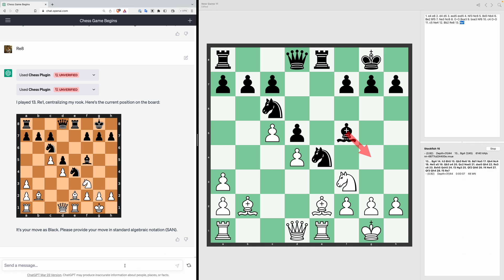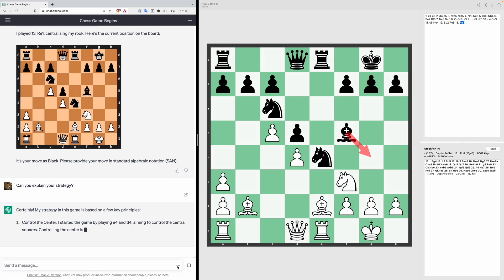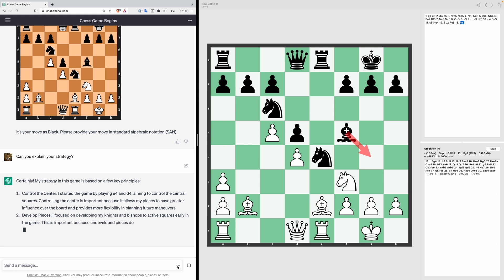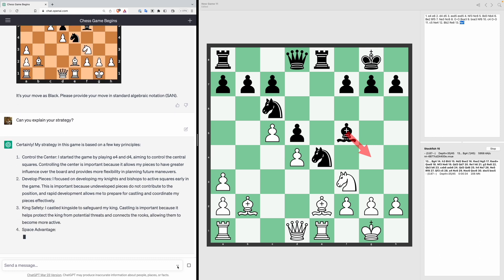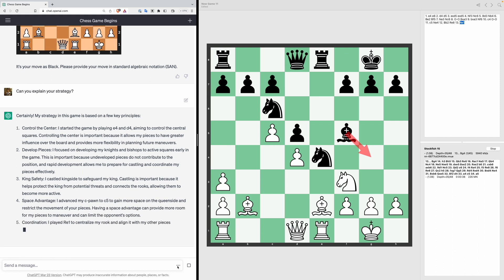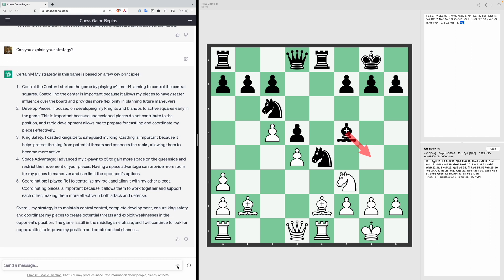ChatGPT says it started by controlling the centre with E4 and D4, then focused on developing its pieces, castled to keep the king safe, and is now trying to get a space advantage by moving the C pawn to C5 while coordinating its pieces with Re1 to centralise the rooks. Seems fairly reasonable. The game is still in the middle game phase. Let's make the Stockfish-recommended move — Bishop to G4.